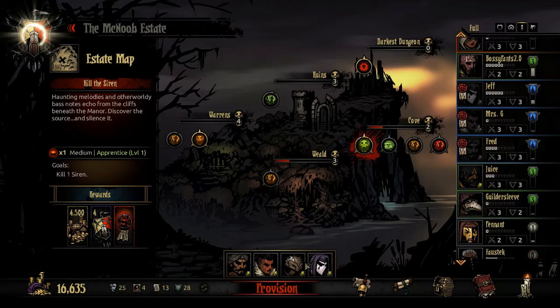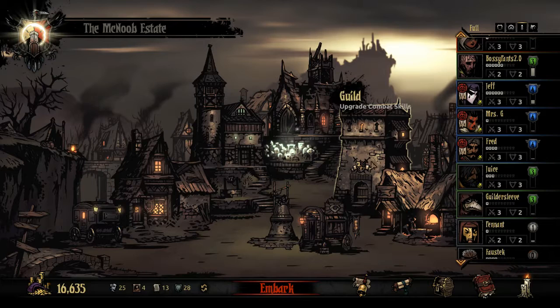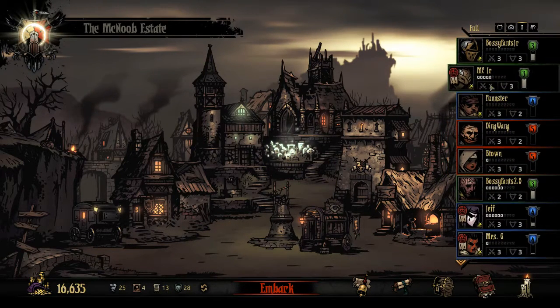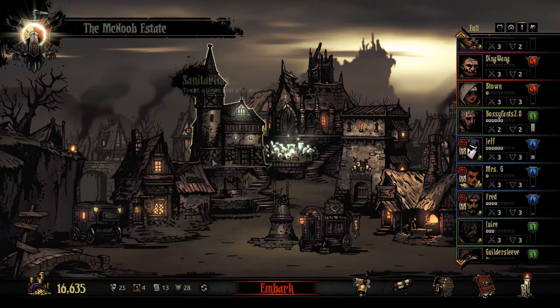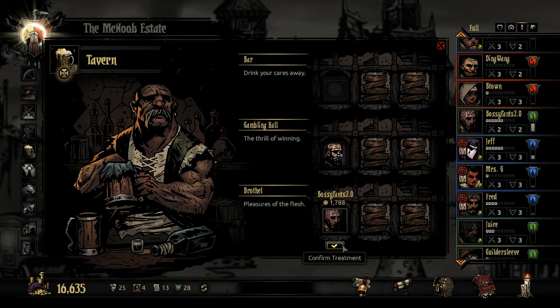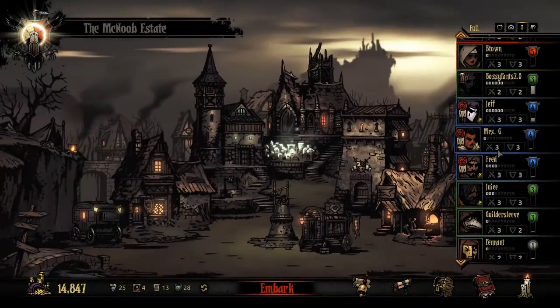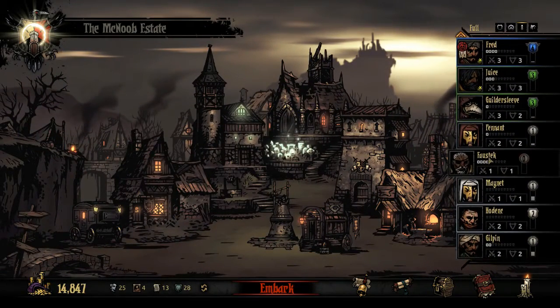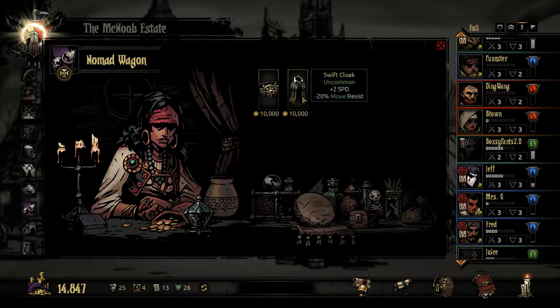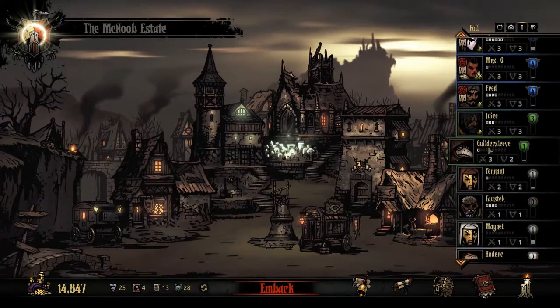Mrs. G's doing fine, she's not stressed out. We need a healer, so I guess Fred B-town can't make it. We're gonna start with our jester in the front this time. Let's go back to town and see if we need to sort anybody out with some stress. Looks like Bossy Pants 2.0 could use a little chilling out.